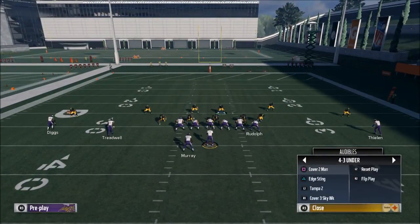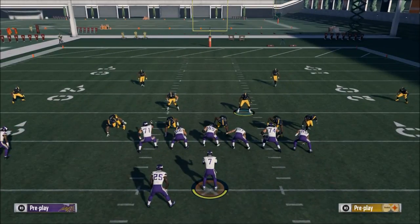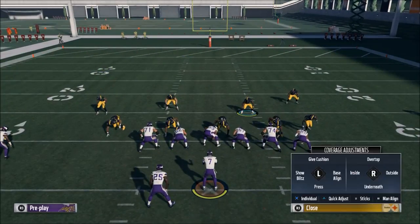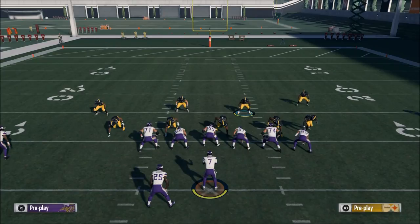When we go to cover three, the same exact steps apply: base align, show blitz, and pinch the linebackers just a little bit to get them aligned. As you can see, this is our cover three defense. That's probably one of the most important things — can you call everything and make it look the same? For this, we can.